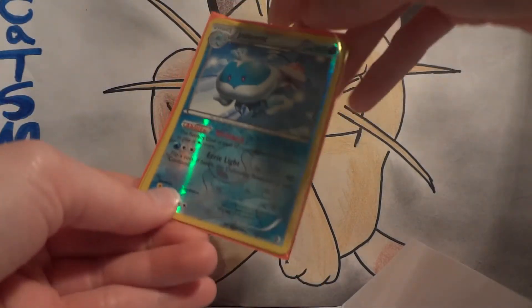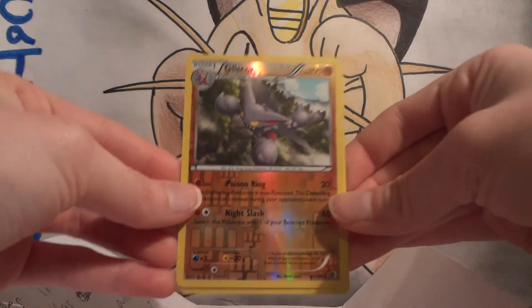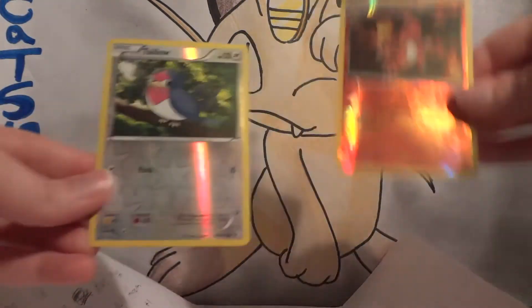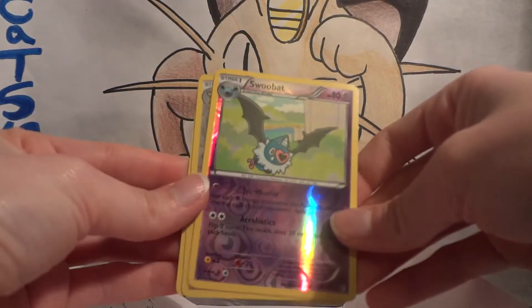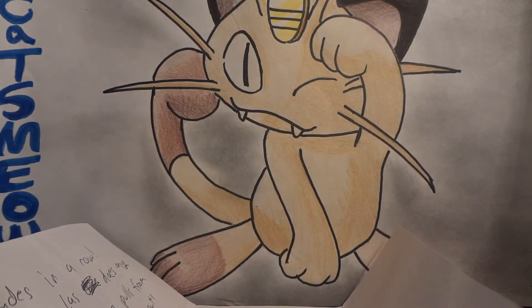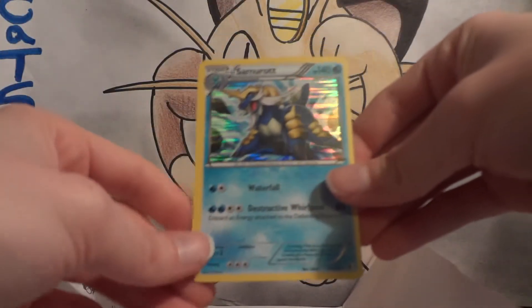We've actually got a few per sleeve. We've got JellyScent Reverse, Gliscor Reverse, Charmeleon Reverse, Taillow Reverse, Swoobat Reverse, Watchog Reverse, Lopunny Reverse, and the last ones: Skarmory Reverse and Samurott Hollow.